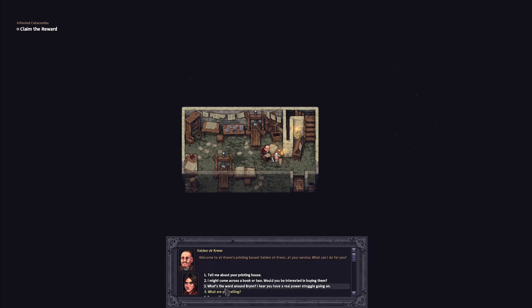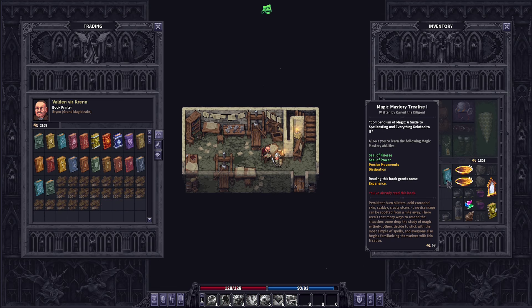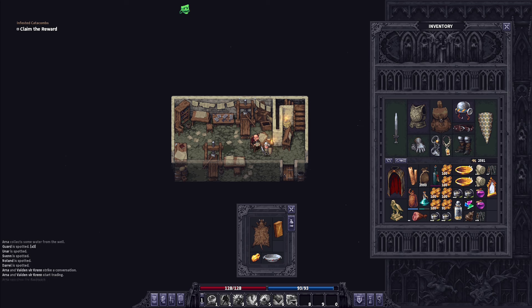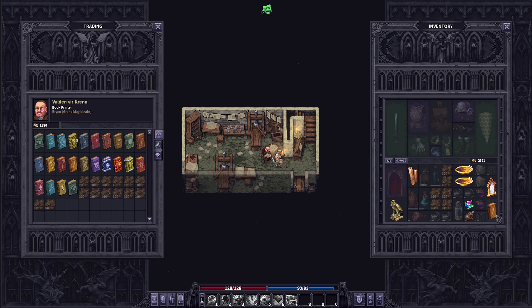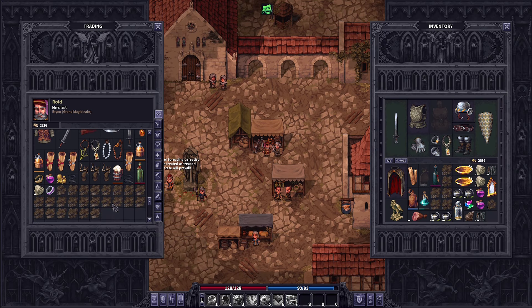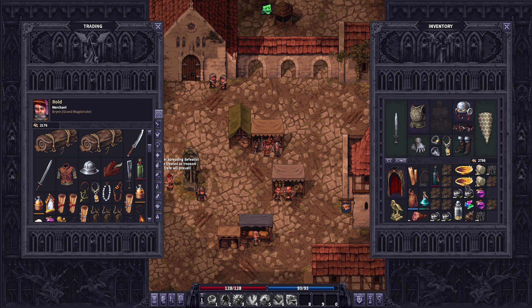Alright, now we're back in Brynn. Our first stop is to sell these books. Probably gonna be filled with gold. I think there's one more in my backpack. Yeah. Oh no, don't talk to him about this — dude, we can talk for days. General goods merchant's up next.